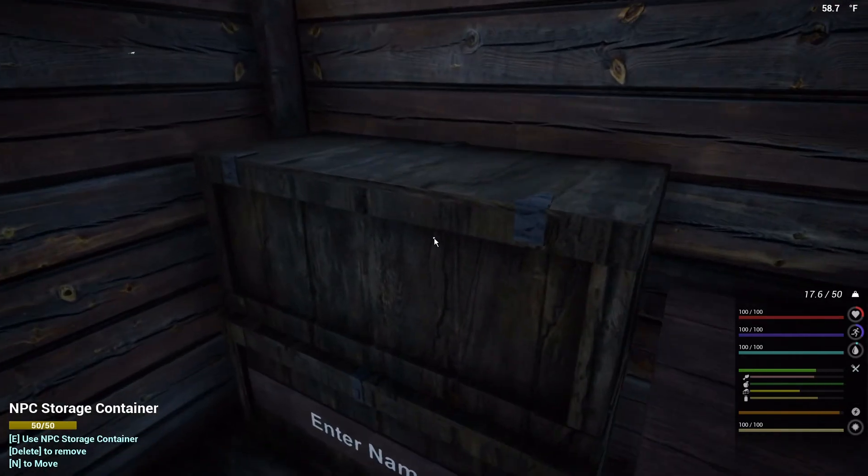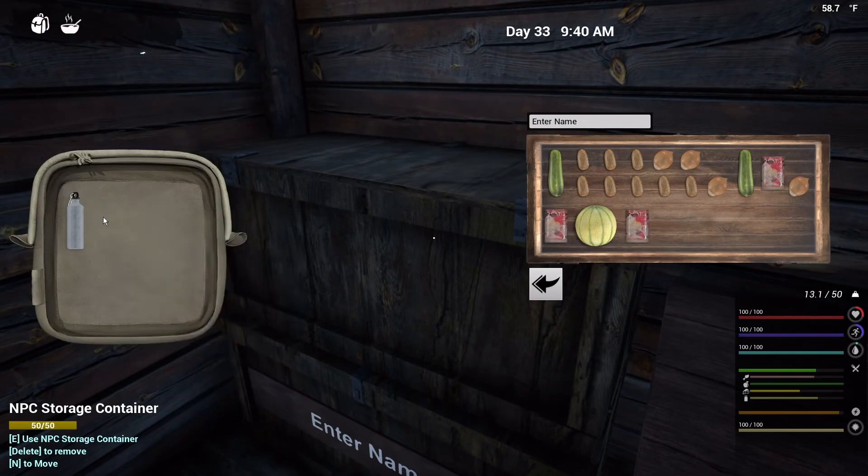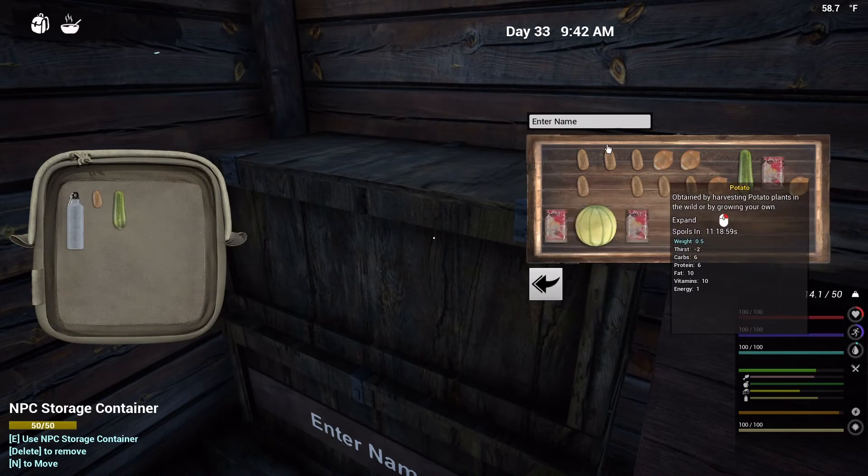Okay, so we just need to go grab some more melon — one more watermelon will do. And then I've got the cans on us. Cool, yeah, this is nice. And then drop, harvest, open, and then come over here. Craft. Look how easy this is, I love it! Okay, we got four cans of fruit salad, and we're going to actually eat one of those cans right now. And that brought a lot of our stats up, look at that.